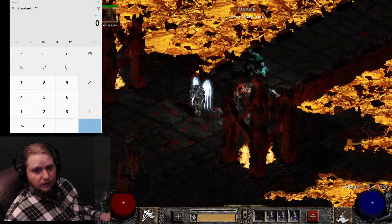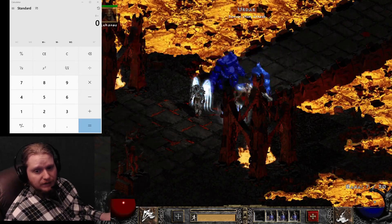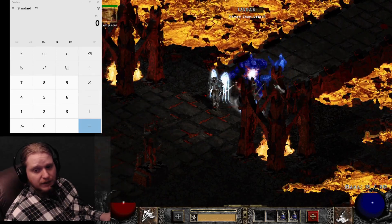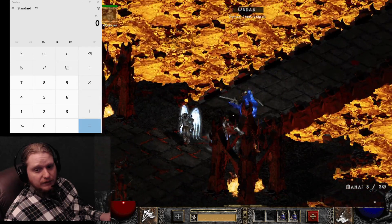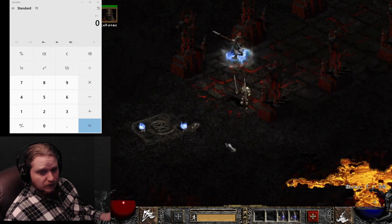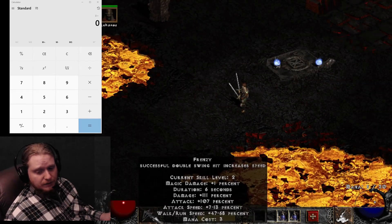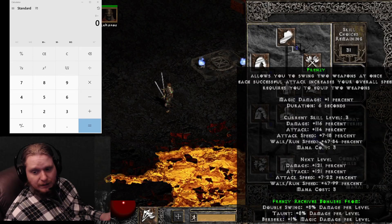Frenzy is one of my favorites. As you attack with Frenzy, you get faster and faster — each successful hit causes your attack speed and run speed to increase more and more. The more you build it, you see little wisps start to go around your character, indicating how far you've built Frenzy up. Frenzy actually gets quite ridiculous at max.